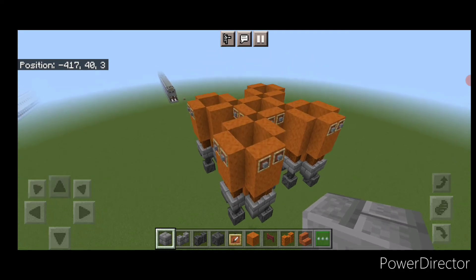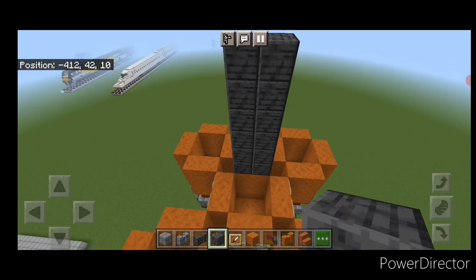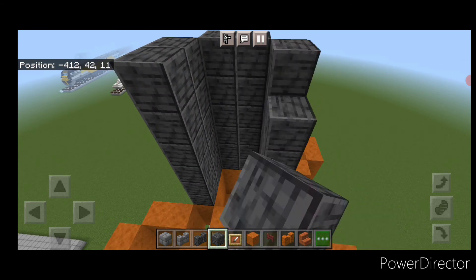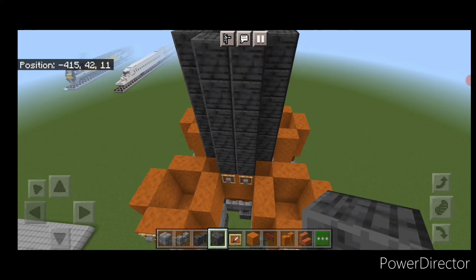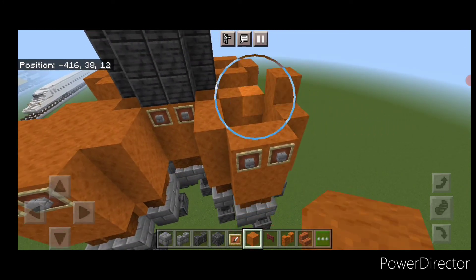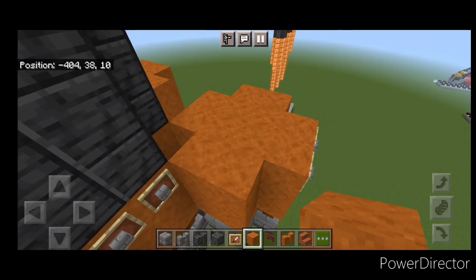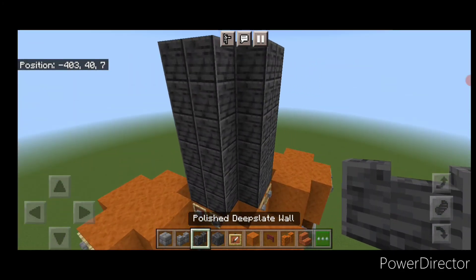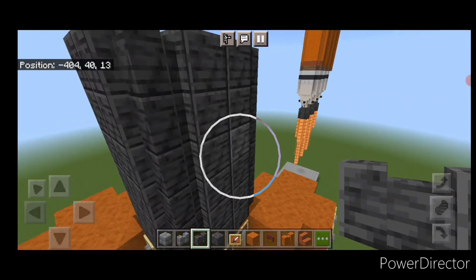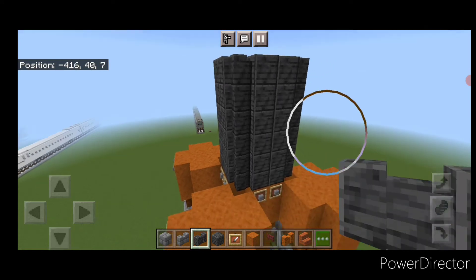Take polished deep slate block on the center ring only and make a two by six coming up, raising all four sides of the center up by six blocks. Now take smooth red sandstone and fill in all the holes on the tops of all four of these. Then take polished deep slate wall and raise a full column of walls to the top in each corner, doing that on all four corners. Then go back to polished deep slate block.